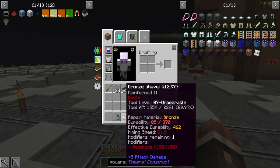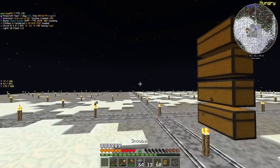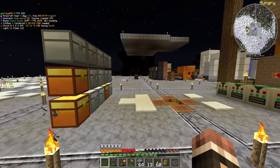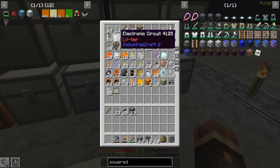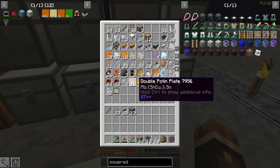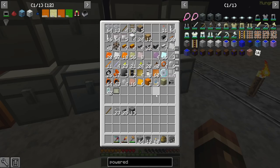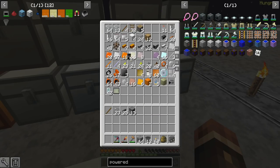My shovel is just way too fast — it instabreaks snow and dirt, which is a little obnoxious, but whatever. The other thing I did is I made a whole stack of electronic circuits. A little bit of a task, but now that we have a whole stack, I'll be able to make a bunch of these MV circuits as I need them for MV machines, and we can not really stress about a whole lot of stuff.